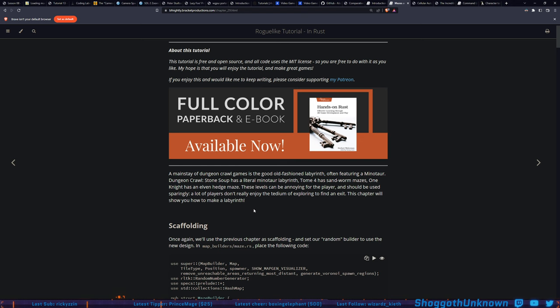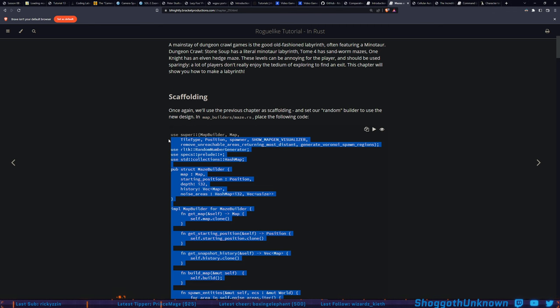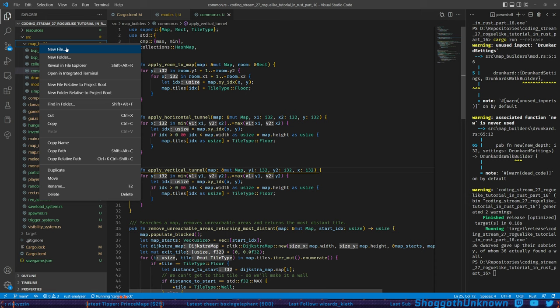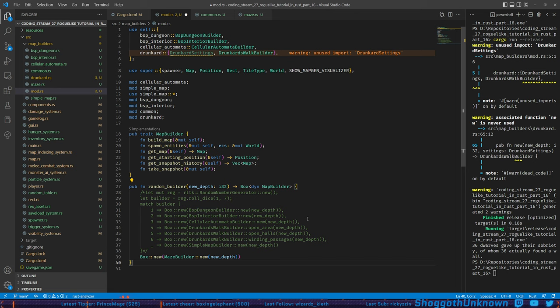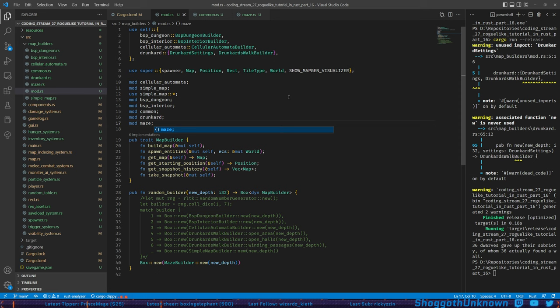Let's go ahead and set up the scaffolding. We're going to make maze.rs and copy the boilerplate in. I'll also copy the random builder stuff. We'll make maze.rs and plop this in so we have the MazeBuilder. Then in random_builder, I'm going to rewrite the random_builder function with the new one we've been given, and it'll complain because we don't have MazeBuilder yet, so we'll add mod maze.